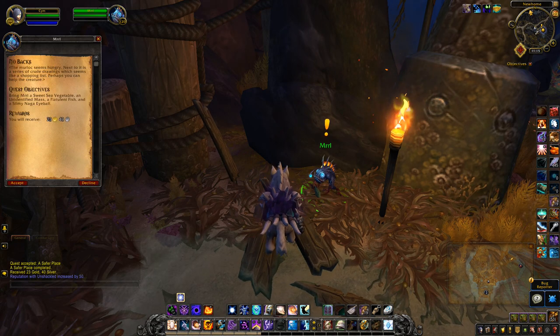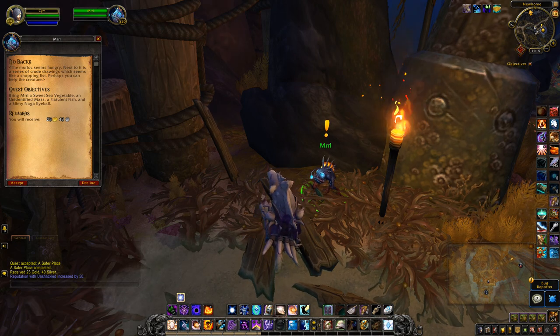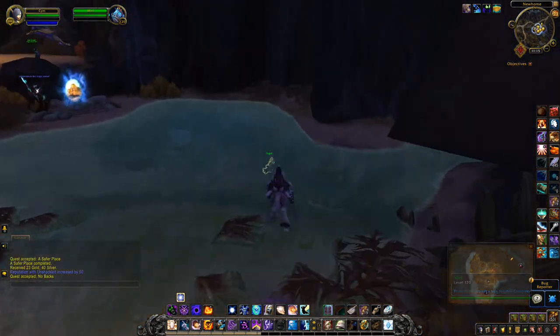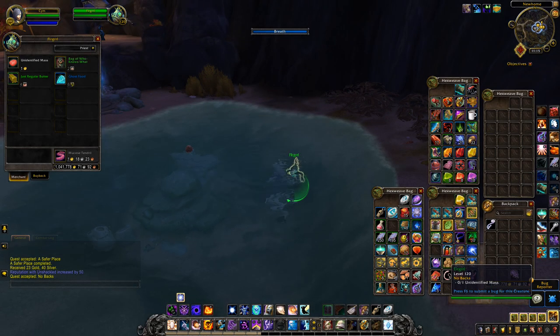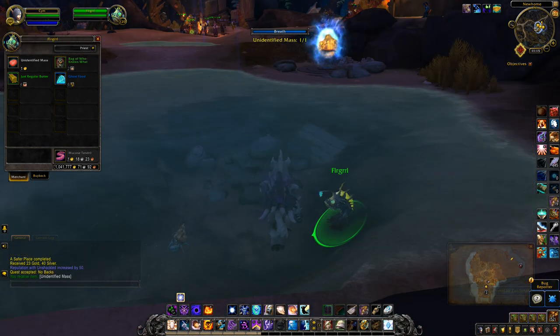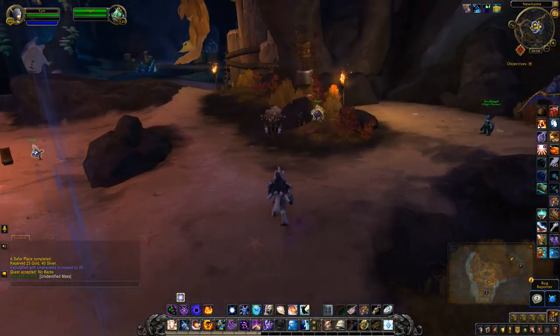We need to bring him a sweet sea vegetable, an unidentified mass, a flatulele of fish, and a slimy naga eyeball. Thankfully these are all from murlocs in the area, and it's pretty much the first item in each of their little vendor spots.